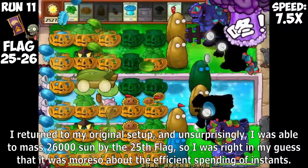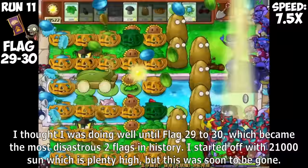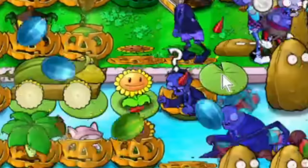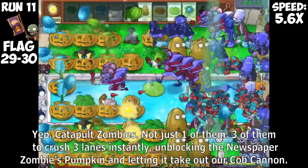I returned to my original setup and unsurprisingly was able to amass 26,000 Sun by the 25th flag. I thought I was doing well until flag 29 to 30, which became the most disastrous two flags in history. I started off with 21,000 Sun, which is plenty high, but this was soon to be gone. Soon after the 29th flag, two Target Zombies simultaneously spawned a Newspaper Zombie in the water. Then it happened — Catapult Zombies. Not just one of them — three of them to crush three lanes instantly, unblocking Newspaper Zombie pumpkins and letting it take out our Cob Cannon.